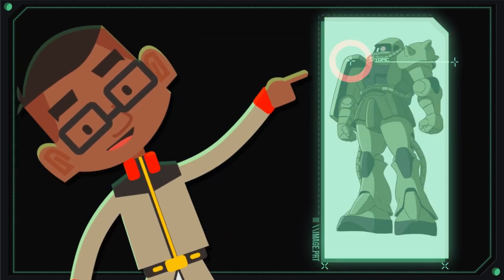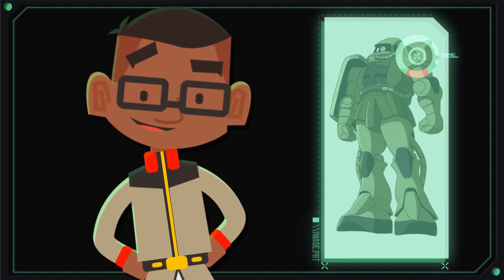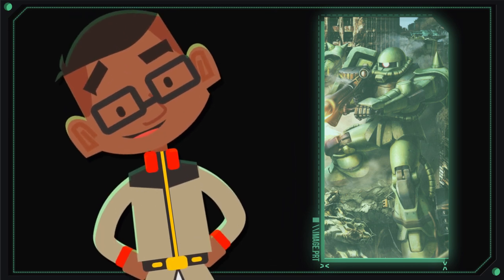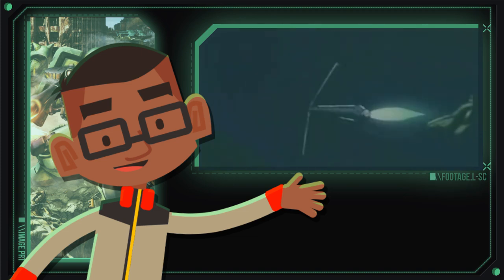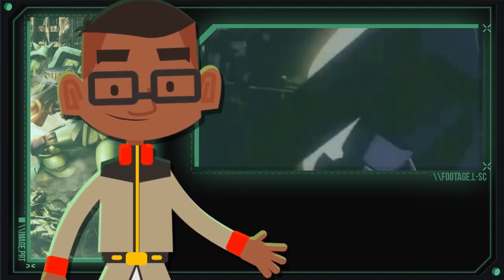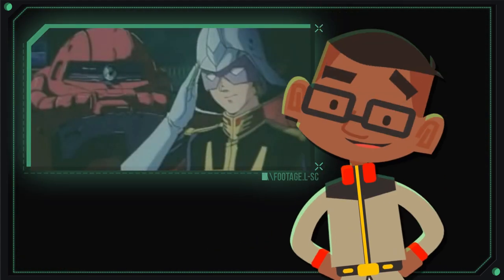The C-Type also had a fixed mounted shield attached to its right shoulder, and ramming spikes welded to its left. These additions made the C-Type much more versatile on the battlefield and gave the Zaku 2 an iconic appearance. The C-Type would finally seek legendary status at the Battle of Loum, where pilots such as Johnny Raiden, Shin Matsunaga, the Black Tri-Stars, and the fabled Char Aznable would make a name for themselves.